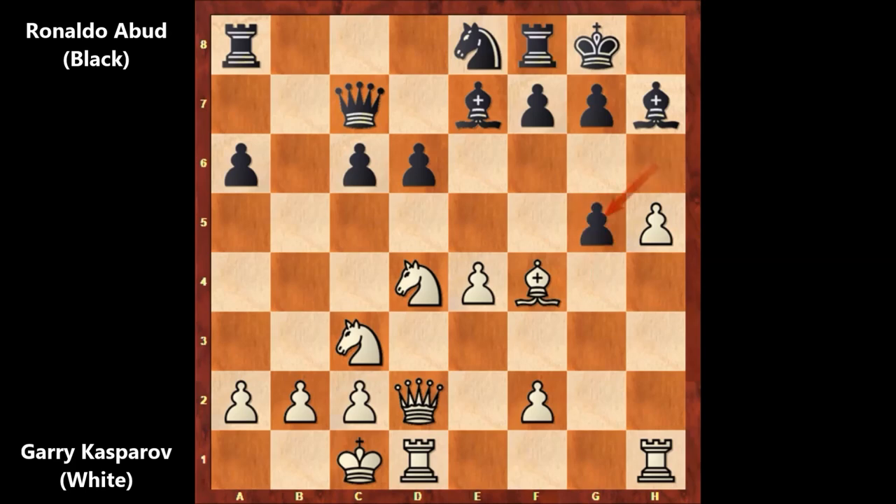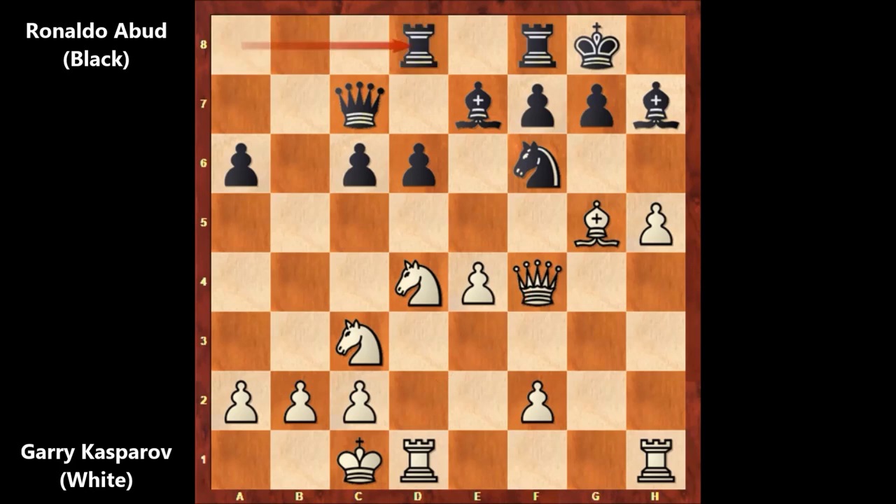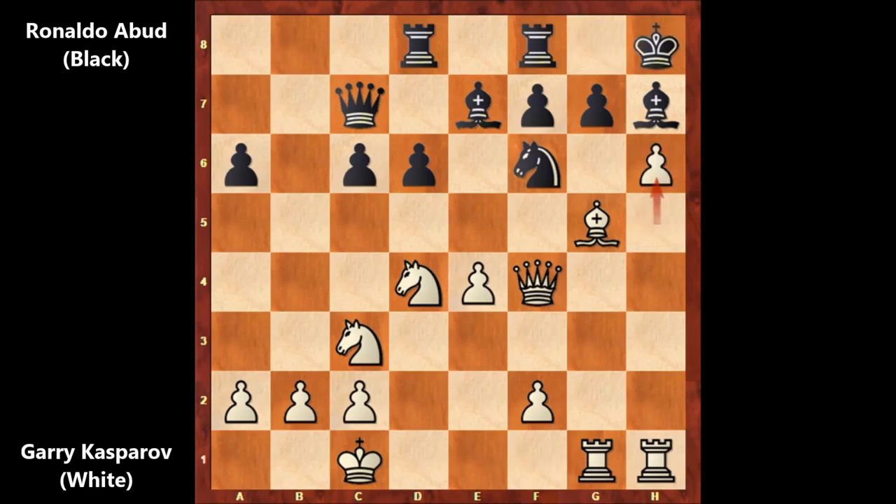H takes on g5, and bishop takes on g5, knight to f6, queen to f4, rook from a to d8. Kasparov is lining the rook with the king. King to h8, and h6 by Kasparov — the best move — and black is in trouble. Garry Kasparov is viciously advancing with his pawns on the king's side and black is helpless. If capturing or pushing the pawn, then bishop takes on f6, and this is losing for black.